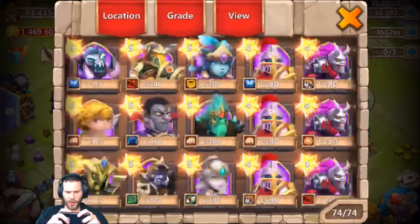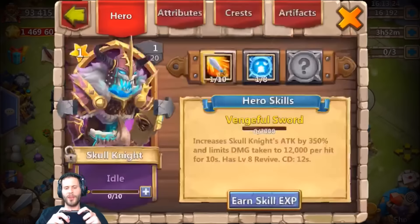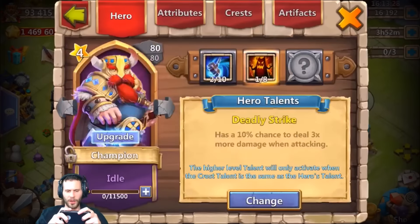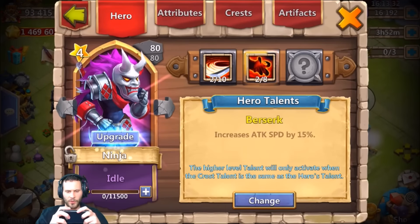Do we have a beast tamer on this account or is that another new legend? Yes we do have beast tamer with five of eight scorch. What do we got as a talent on that skull knight? Scatter — come on, be five of eight. One of eight — that is not going to get the job done. I want to roll a couple of talents, so I'm going to throw this blade shell on one of these backup heroes.